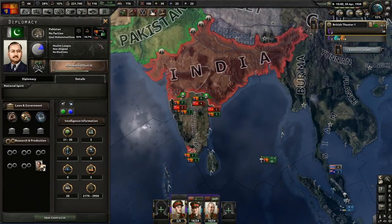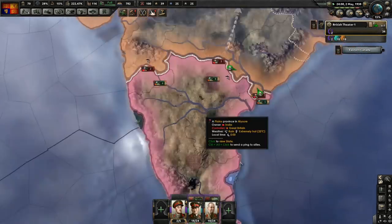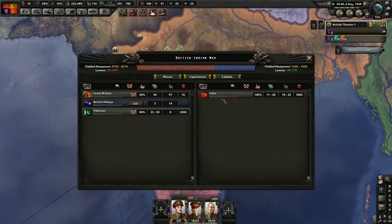This is going pretty well right now. How many divisions you got now? You've got 30 max. That's progressing very nicely. India might be close to capitulate.